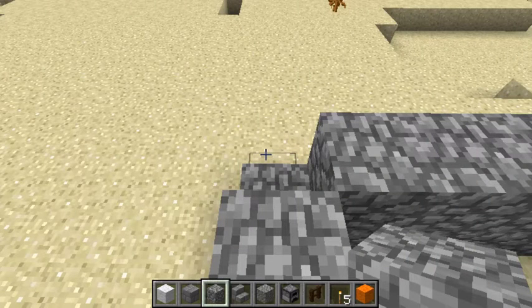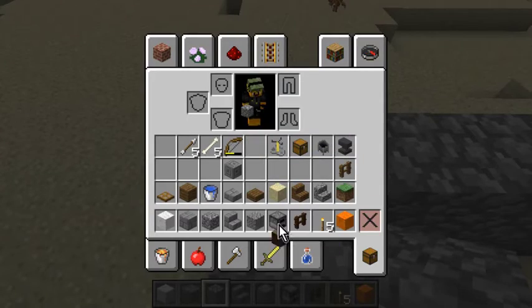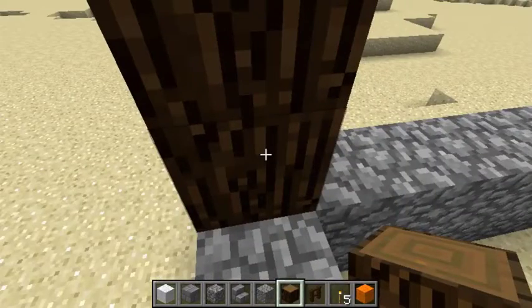How high up do you go? Four blocks. So that's one, three, higher. Get rid of this stupid face. That's one, two, three.